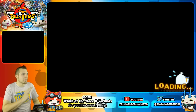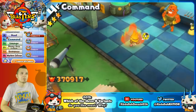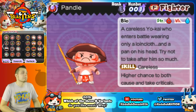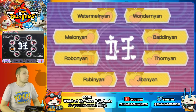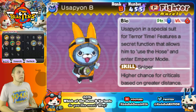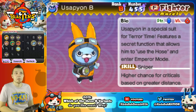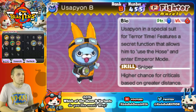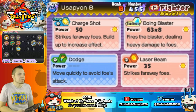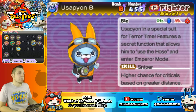There's a cutscene for him — play Blasters Wars and you're naturally going to befriend him. Let's look at his medallium entry: Usapion in a special suit for Terror Time features a secret function that allows him to use the hose and enter Emperor Mode. His ability is Sniper — higher chance of criticals based on greater distance. Moves include Charge Shot, Dodge, Laser Beam, Boing Blaster, Super Easy, Vanishing Act, and Fallback Attack. Really solid Yokai.